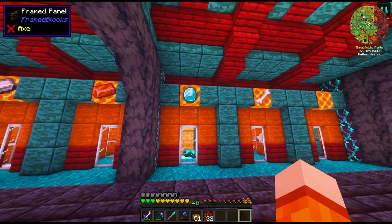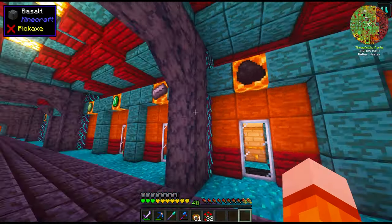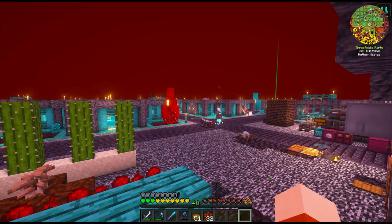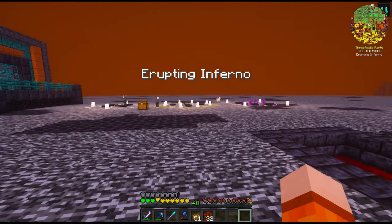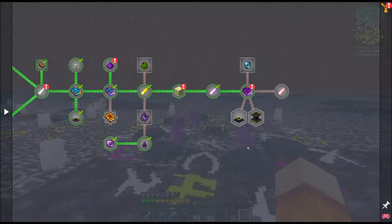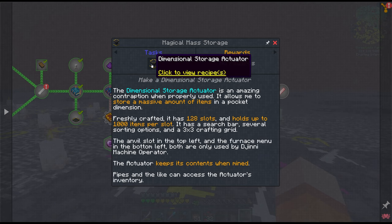That allowed us to automate things like diamonds, coal and iron, and also emeralds and a few of the mob drops as well. We also made one or two additions to the mine colony, and we made a start on the Occultism mod, something we'll be focusing on today.